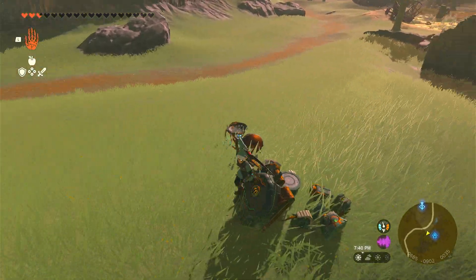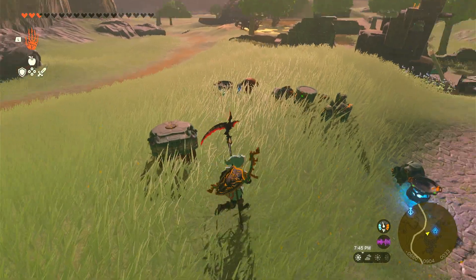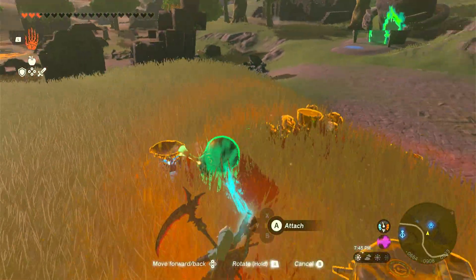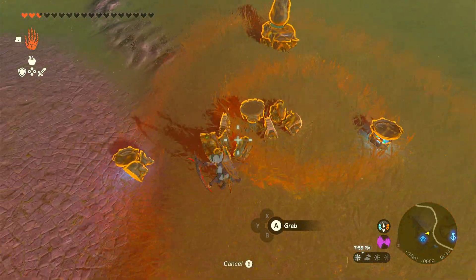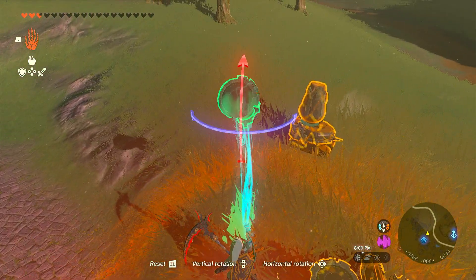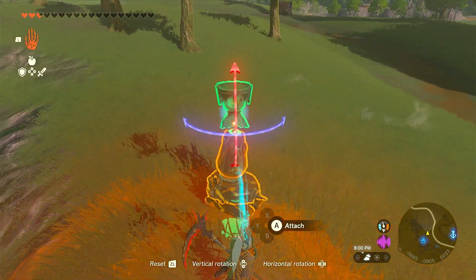What you want to do is take your homing cart and put it down right here. Then grab your stabilizer and put it on the homing cart. Then grab a construct head and put it on the stabilizer.